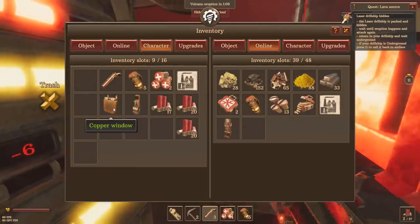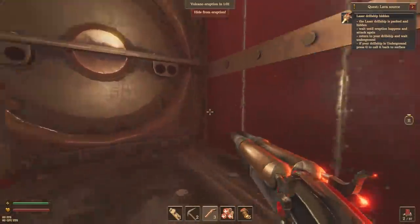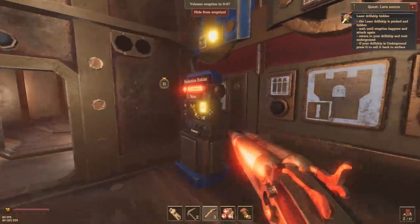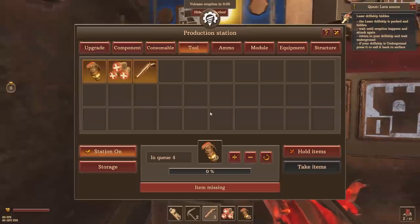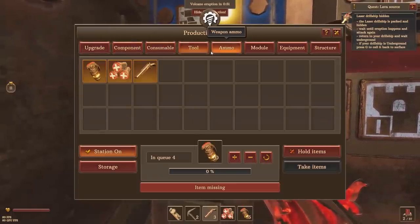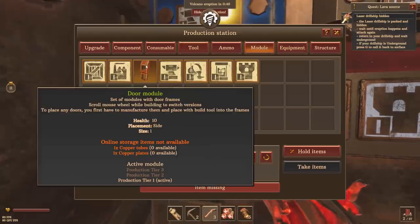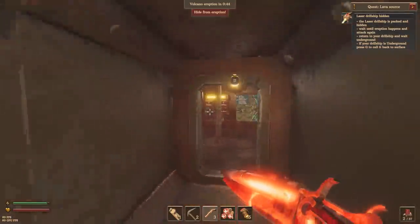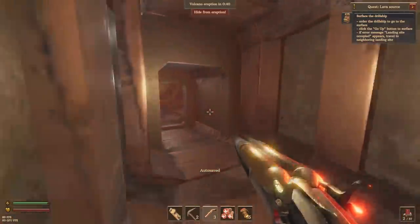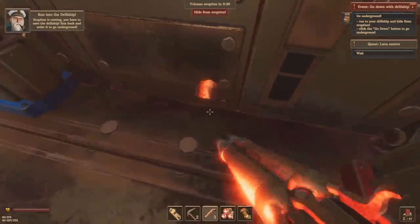Throw the ingots in there for right now. I'll probably need another couple storage chests too, just to make an equipment rack on that side. We have no materials for that, however. Oh, we got 45 seconds — let's dive real fast. Go ahead and dive beneath the soil real quick. We'll be fine, no biggie, no harm no foul.